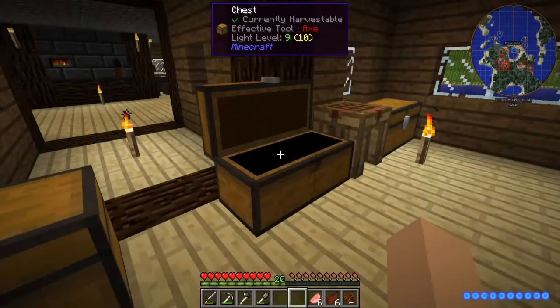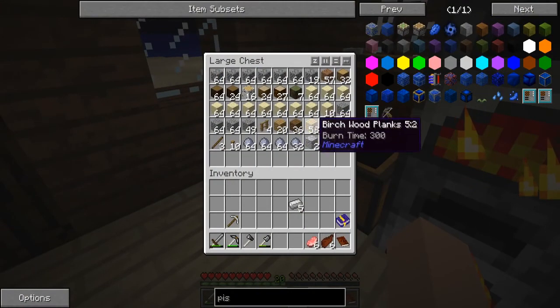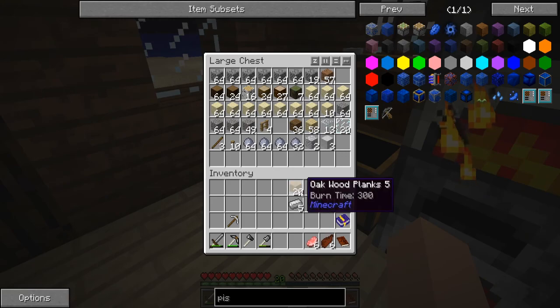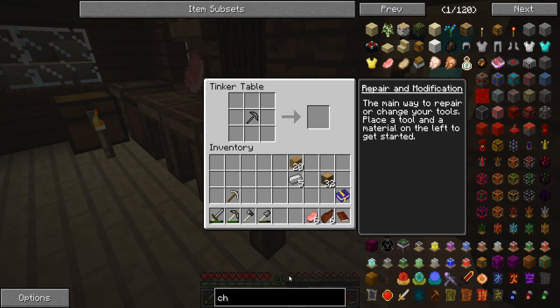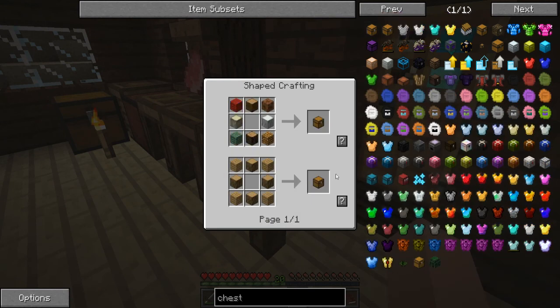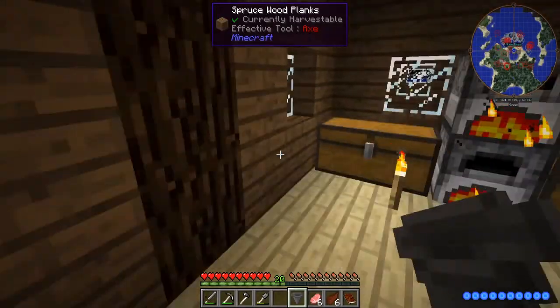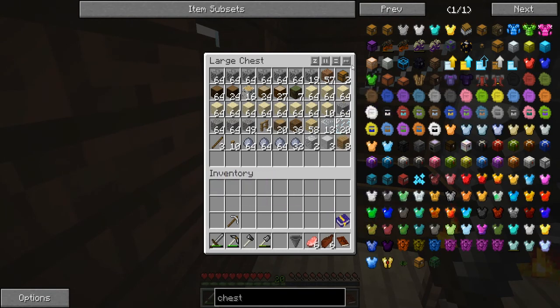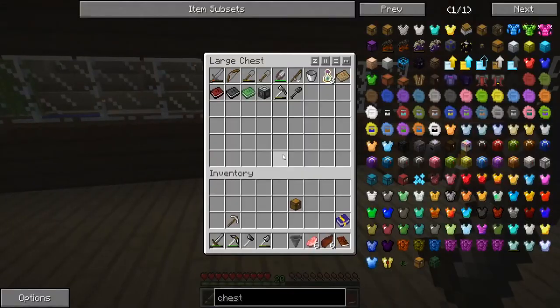The next thing I want to do — I guess I don't have any extra chests from the looks of it. Let's go ahead and take this and we'll just make a chest. We'll make three because I'm gonna need a couple pistons too. That goes back up there. I'm gonna need one of these right now. It's weird, I thought I had extra chests somewhere — guess not.